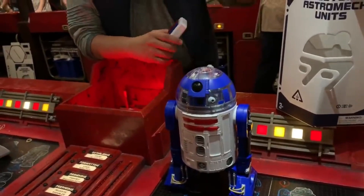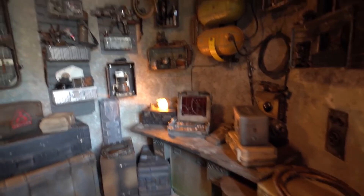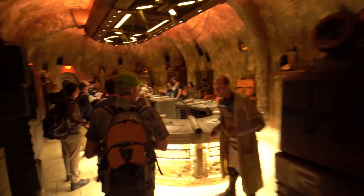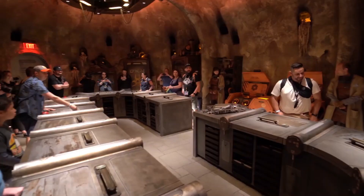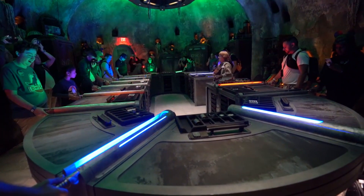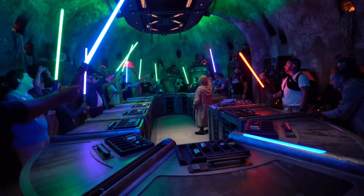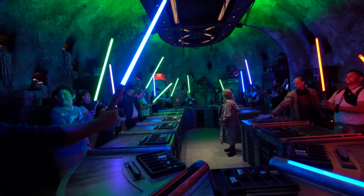Now let's talk about what is one of the most fun things in the land, other than Rise of the Resistance: Savi's Workshop. This experience is basically building lightsabers. It's amazing. First you get to design a lightsaber handle, then you pick a kyber crystal, put it into your handle, turn it on, and boom — you have a lightsaber. This experience is more of a show, and I can't really explain it — you really need to do it for yourself. There's just a feeling that you get. This lightsaber is the best I have ever owned, and I've owned a lot of lightsabers. It's highly detailed and looks like it was crafted by hand. Not only that, but it feels like a lightsaber — it's pretty heavy.